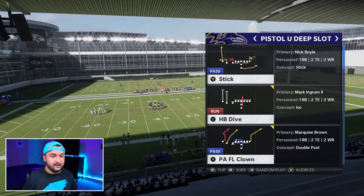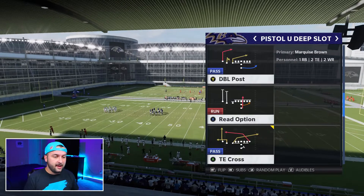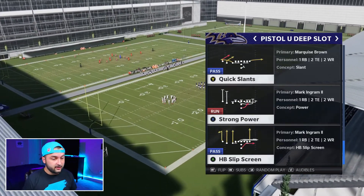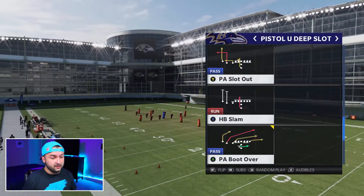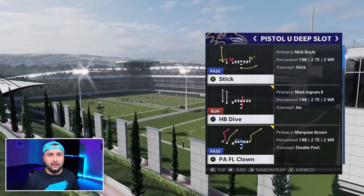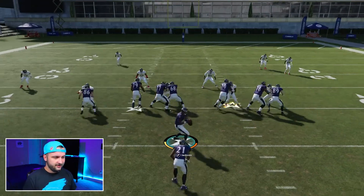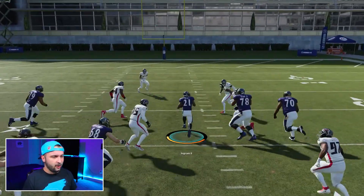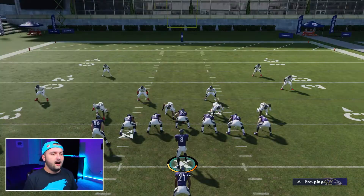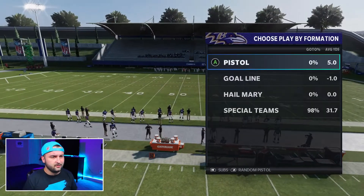Another thing I love about this formation is it's really complete — we have halfback dive, stretch, counter, read option if you have a fast quarterback like Lamar, and a screen too. Screens work a lot better this year. Running the ball works well — look at all these yards on halfback dive. Most people know how to run the ball, but I wanted to show the passes against man too.